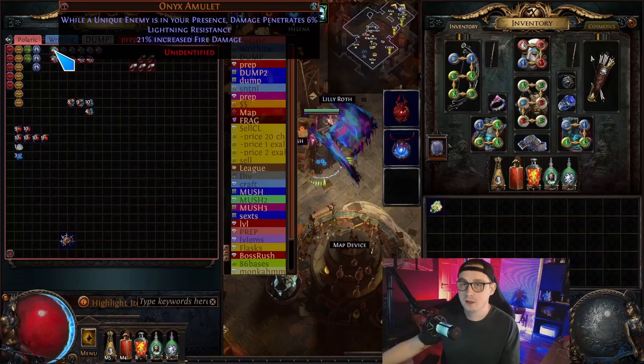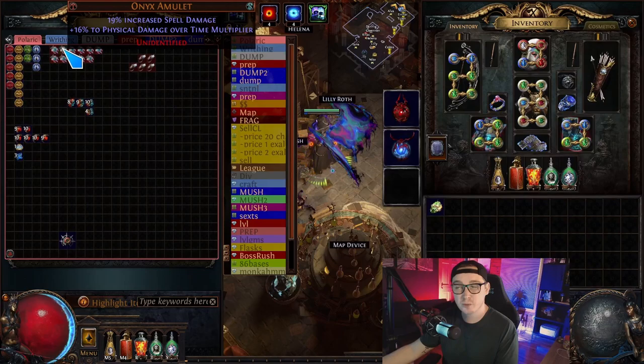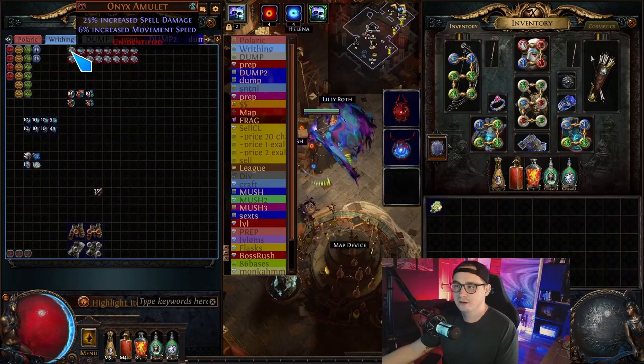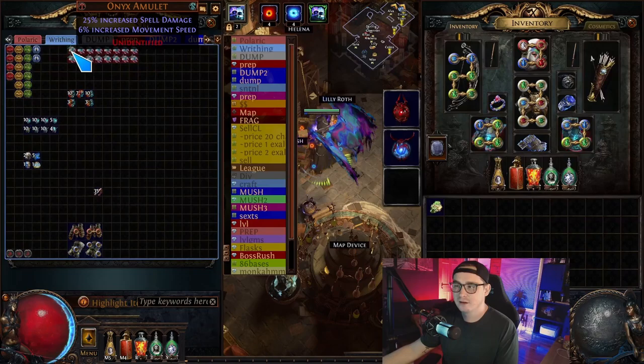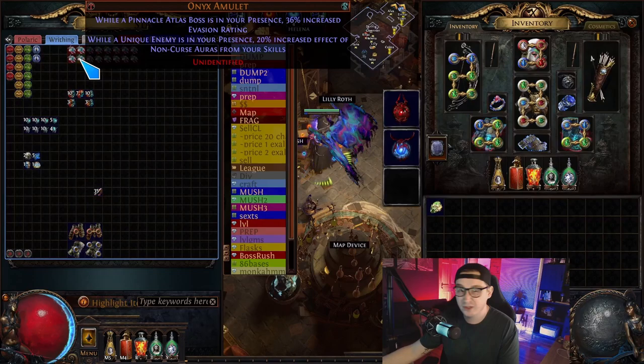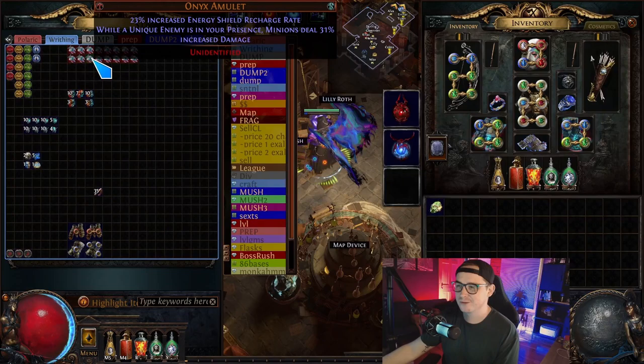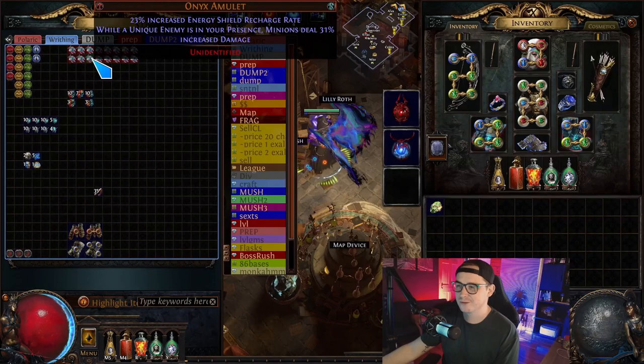I took a look at the amulets and nothing struck me as super exciting. There were a couple that were close to being really good but nothing blew me away. We had a couple with max res — I thought that would be worth something, it's not. This 'increased effect of non-curse auras in the presence of a unique enemy' — I thought that was going to be worth something, but turns out with the unique enemy requirement it's actually not worth anything, which is surprising.